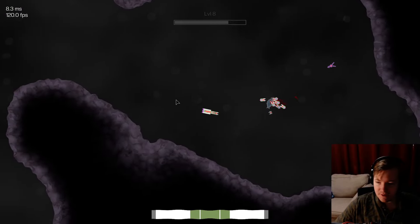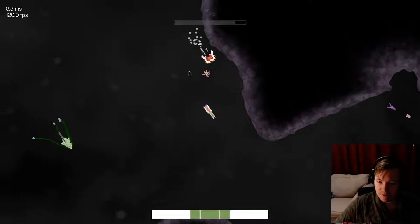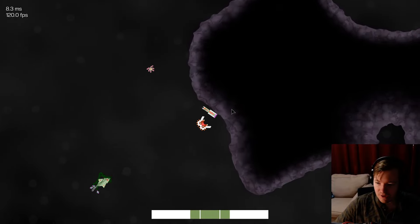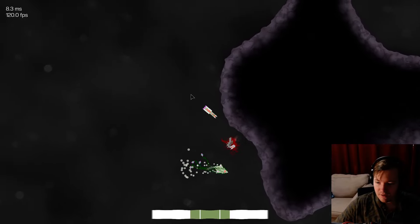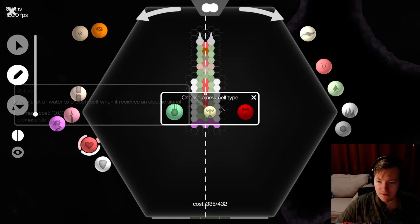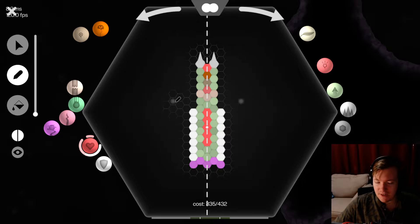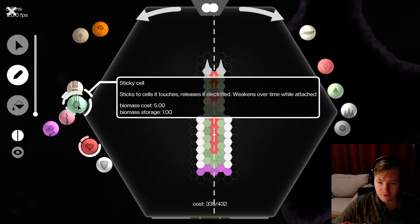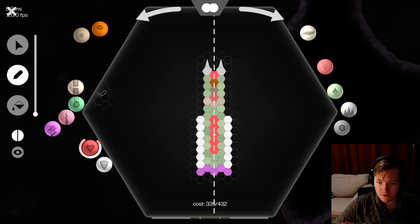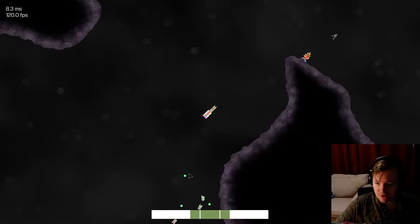One question I've gotten about summons is: how do you choose which direction they move? They always move up. So basically the top side of your build is always going to move up. I'm sure the majority of you probably know that already, but it's a good thing to know for those of you who are not super savvy just yet.